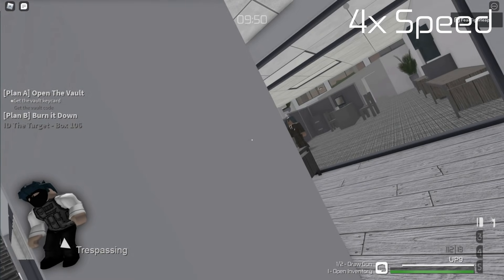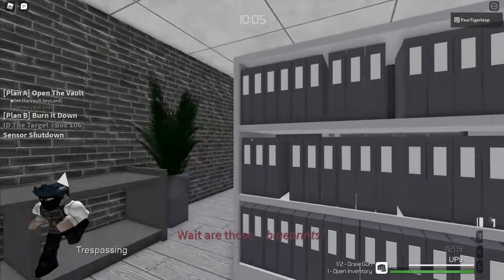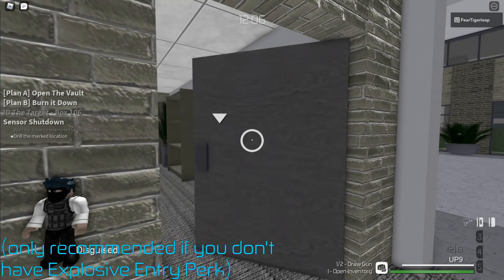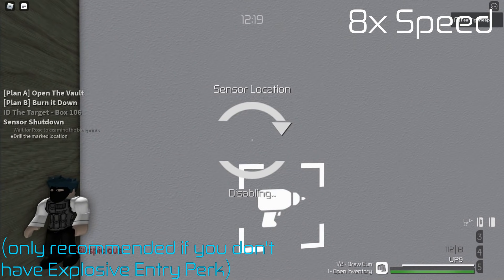If you can't bring a breaching charge, then you'll have to keep checking the archives after getting the box ID to get the vault blueprints. Having the blueprints allows you to disable the vault sensors by lockpicking this door and using a silent drill on the sensors.